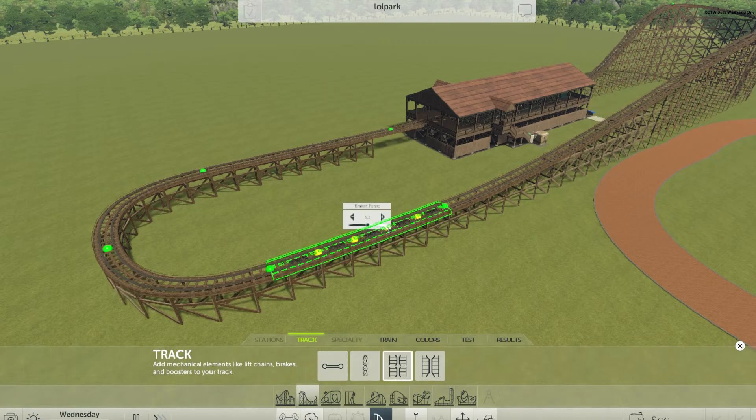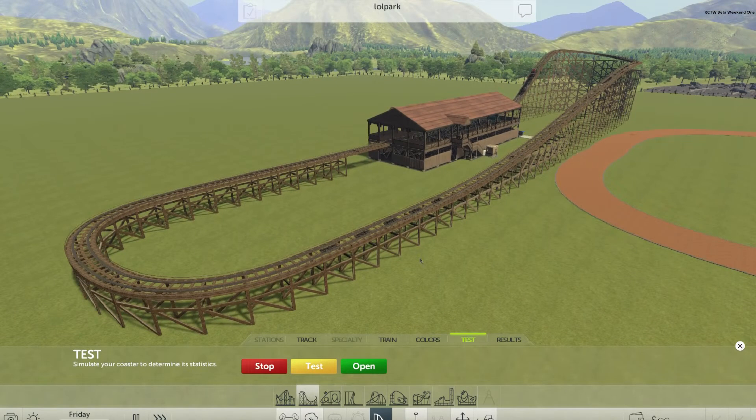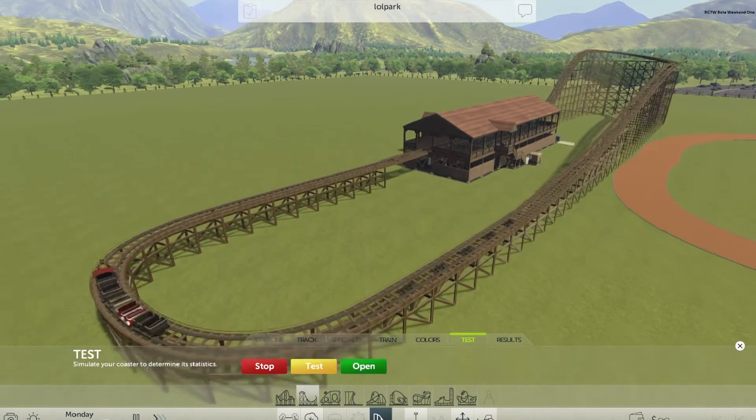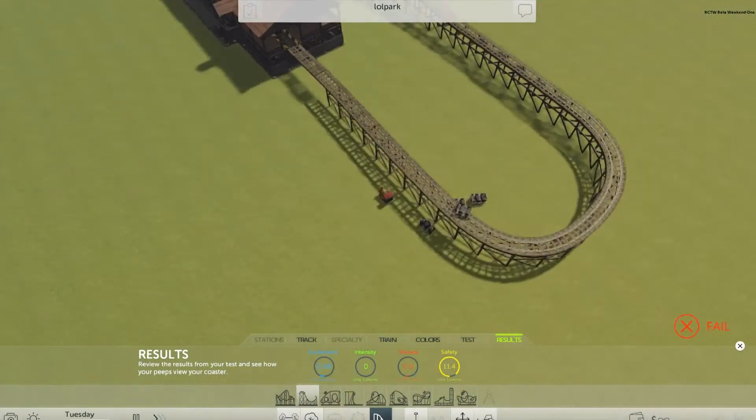Let's select the brakes and reduce the brake force to the absolute minimum, then hit Test again and speed up time. You can see the train coming up — nice and easy — and it worked!